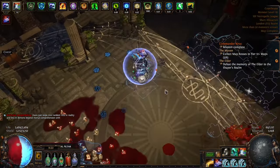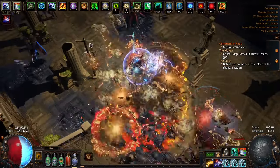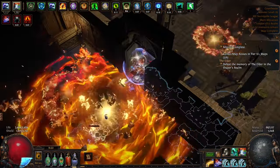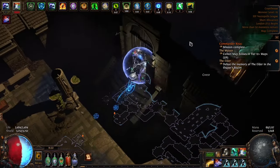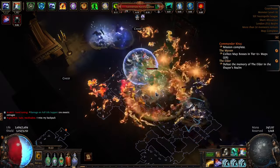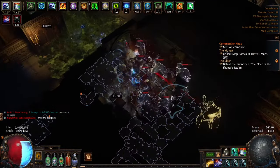This is a hybrid character running off both life and energy shield, and I've got an equal amount of both. My life is sitting at about 3.4k and my energy shield at about 3.2k, so altogether that's well above 6k combined — I'm very happy about that. With further min-maxing I'd love to get energy shield above 4k. I can probably squeeze a couple hundred more life, but ES above 4k is the real goal.